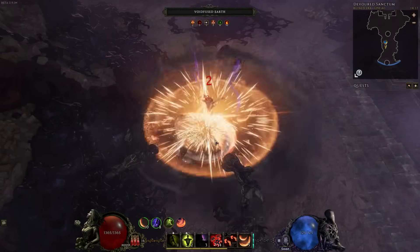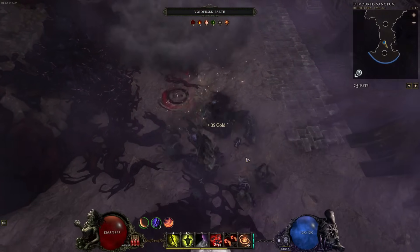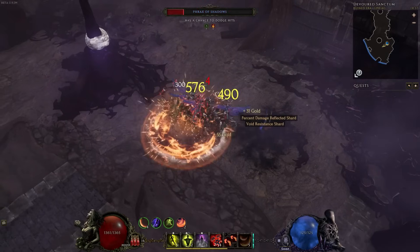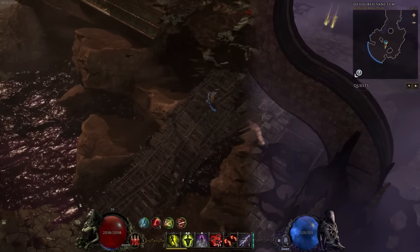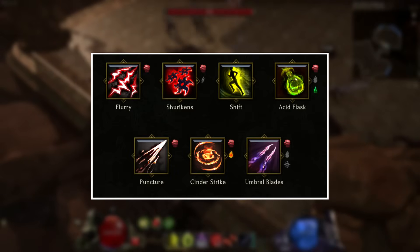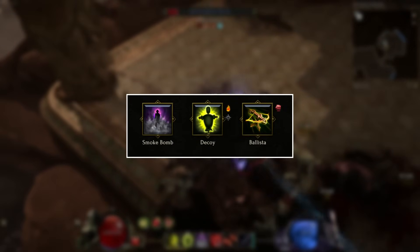The three mastery classes for the Rogue are Blade Dancer, Marksman, and Falconer. The Blade Dancer is your standard melee rogue class primarily using daggers. Marksman is your bow class. The Falconer summons a falcon and has options for buffing minion damage. Within the base Rogue tree you have a selection of melee, range, utility, and minion skills.